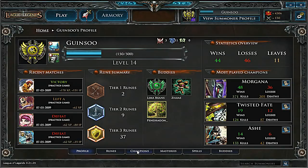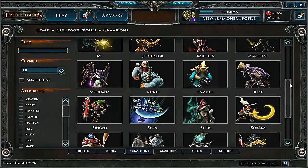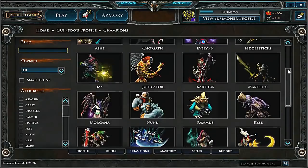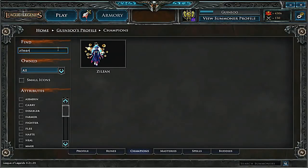As you continue to level up and become more powerful, you'll gain the ability to unlock additional champions to fight for you. Powerful summoners will have a vast number of champions at their disposal, each of which has their own unique set of really cool abilities. If you look on the left, I have several features that help me view, search, and filter the champions that I own.